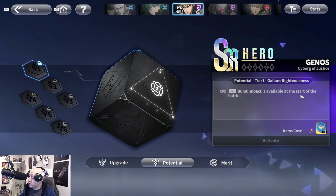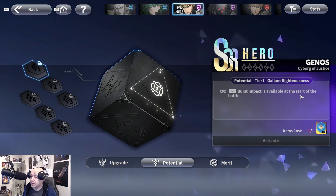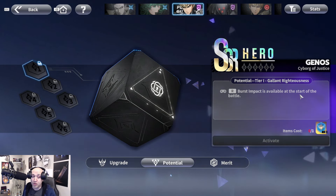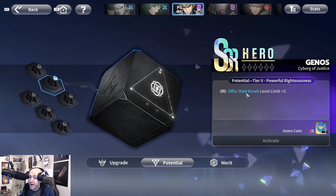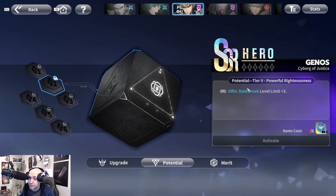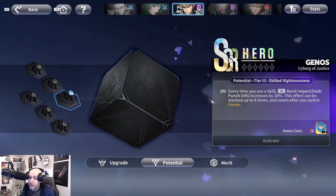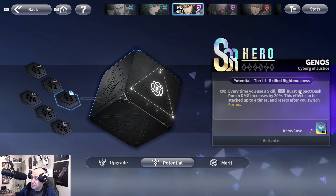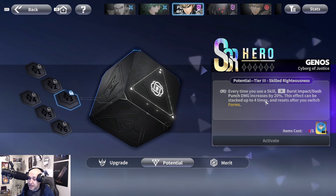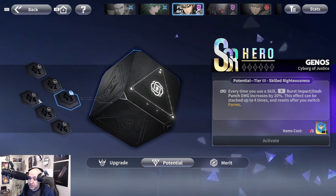Do you need dupes to make Genos worthwhile? Strictly no — every unit can function fine without dupes. But his dupes are strong. His first dupe, Burst Impact, is available at the start of battle for an instant attack. At limit break level plus three, you get the Raid Break affix trait from memories. Every time you use a skill, Burst Impact dash punch damage increases by 20%, stackable up to four times, resetting when you switch form.